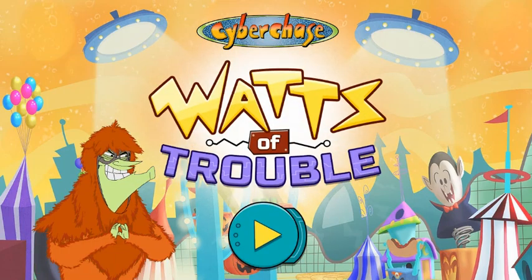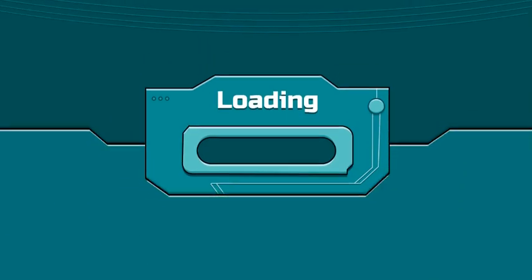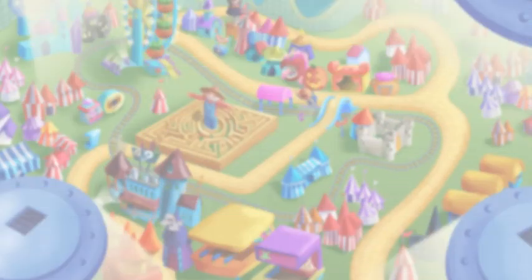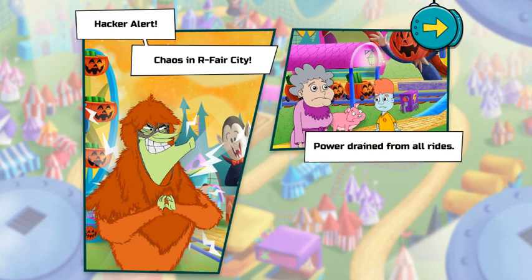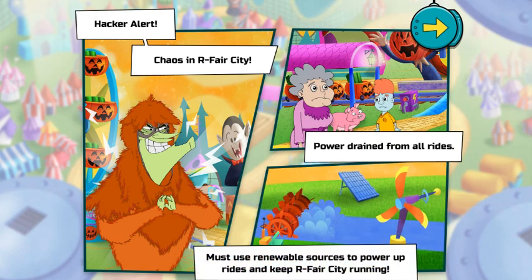What's the trouble? Hacker alert! Chaos in our fair city. Power has been drained from all rides. We must use renewable sources to power up the rides and keep our fair city running.